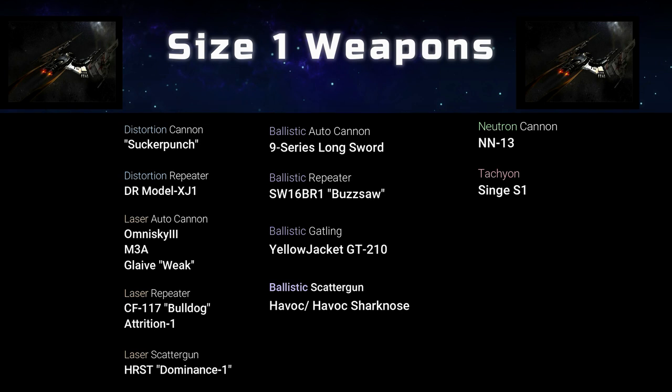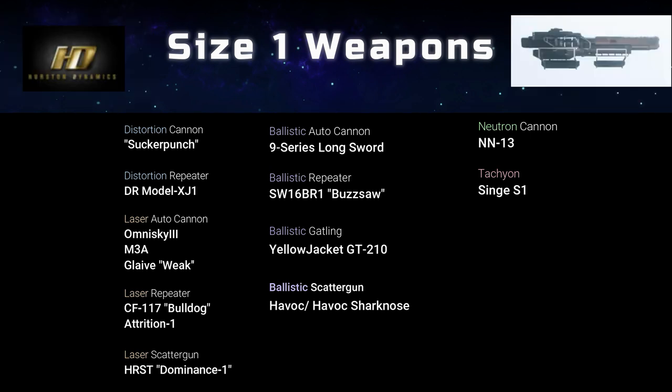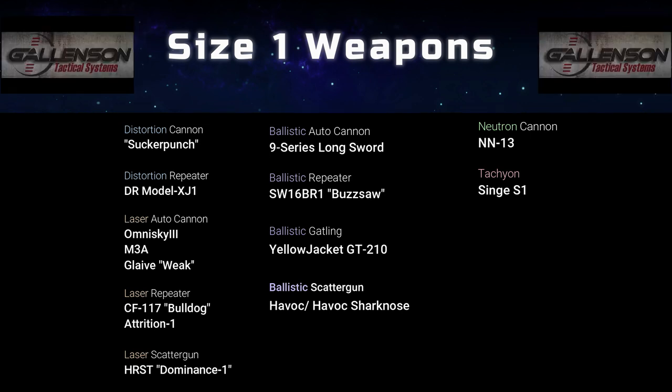Also note there are three types of Laser Auto Cannons: the OmniSky 3 by A&R, the LM3A by Bering, and the Glaive Weak, which is designed after a Vanduul weapon. And although it is named the OmniSky 3, it is actually a size 1 weapon. The OmniSky 3 will provide middle-of-the-road power efficiency, while the M3A is your cheaper alternative — known for poor power efficiency but a slight damage boost.